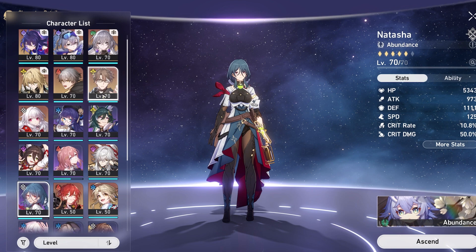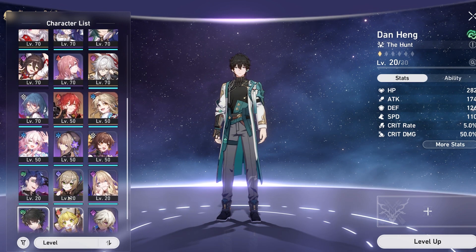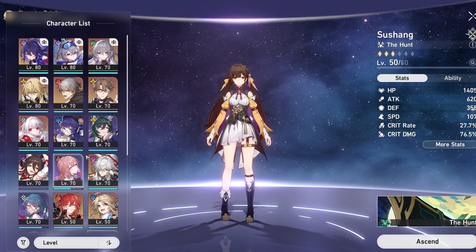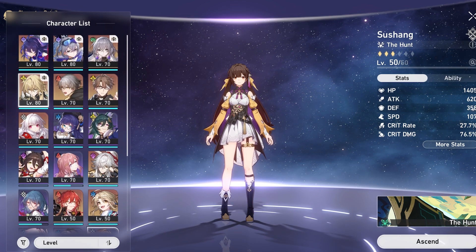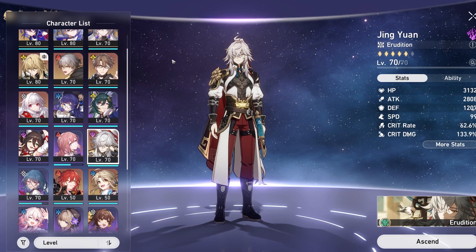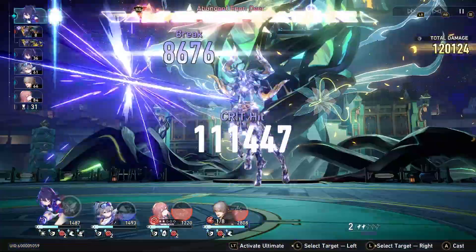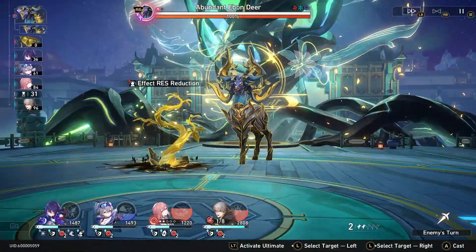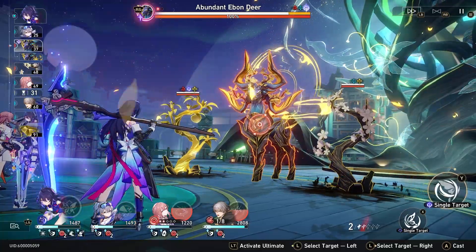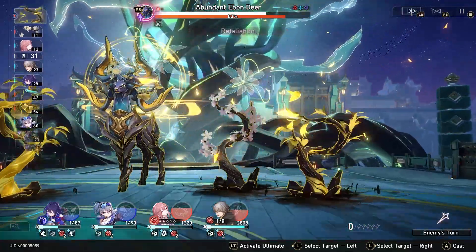Characters that benefit from this planar ornament include Seele, Dan Heng, and Qingque since most of her damage comes from her basic attack. Jing Yuan is less suited because a good amount of his damage comes from his ultimate and follow-up attack. Inert Salsotto and this set are comparable for many DPS characters — for some, basic attacks and skills make up a good portion of their damage, while for Seele you need basic attacks and skills for Resurgence procs. Both sets give crit rate and damage modifiers to different parts of a kit, making this a very solid planar ornament to grind.